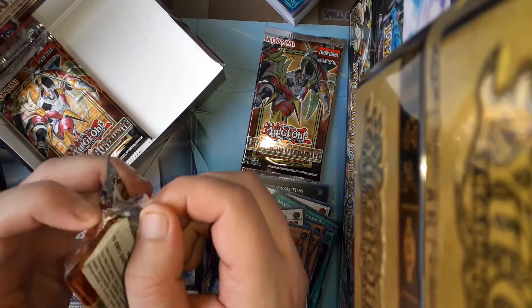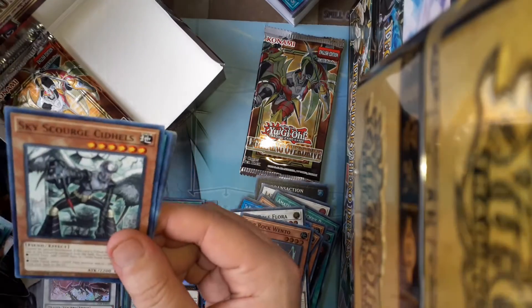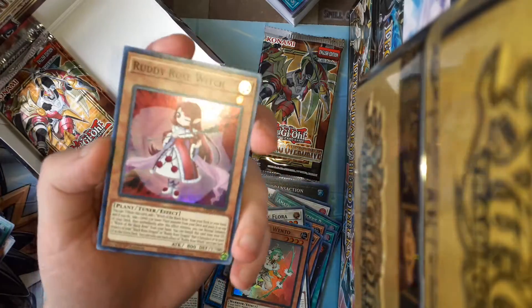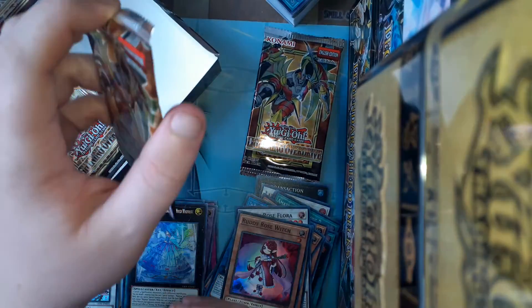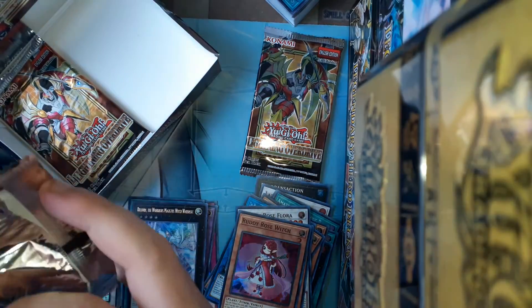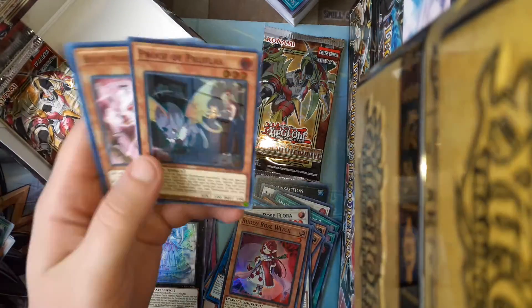All the commons, I do have my playset, but not for my friend at least. I got two boxes so all the commons I'm gonna have. Oh yes — Rose Witch! So this is basically for you guys to have an opening, like no drive, until whenever the case decides to come in. Whenever he decides to ship out the case, of course.